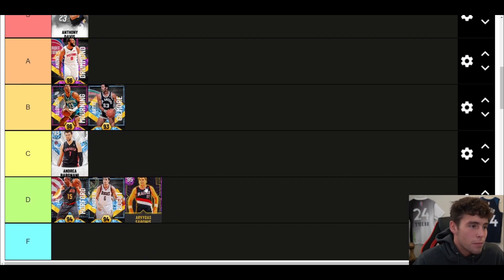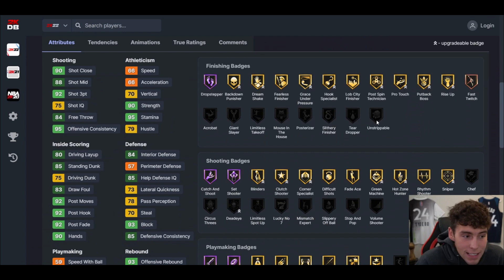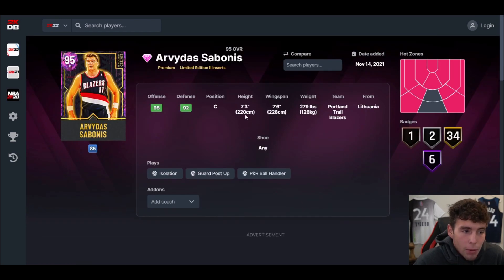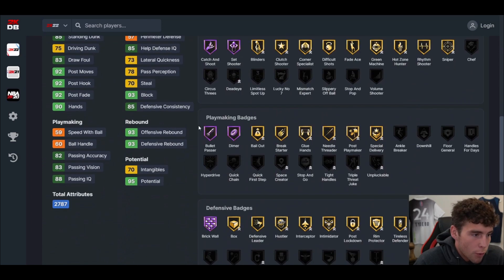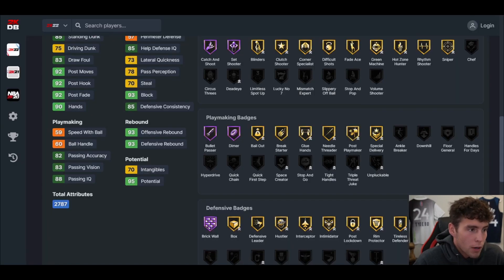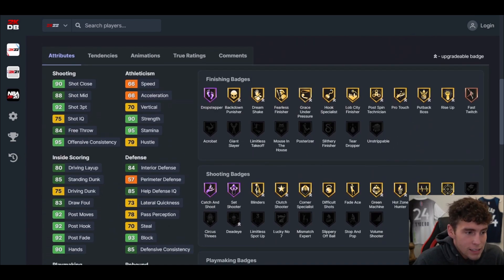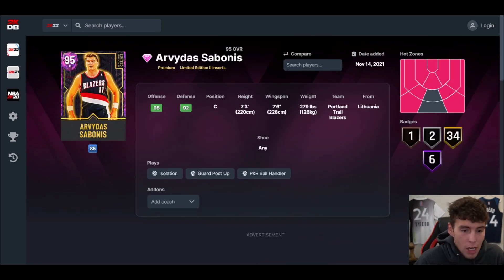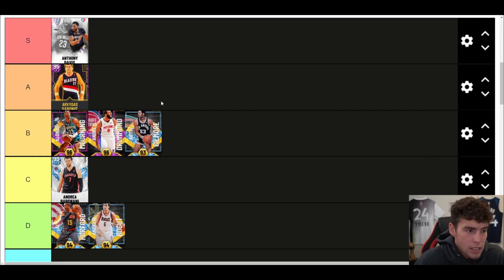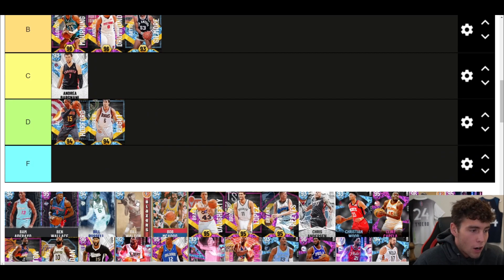Arvidas Sabonis — does he have one of the longest longevity runs in 2K? Defensively he's not going to be the best, with 84 interior, and interior badges aren't great, but he is 7'3 with a 7'6 wingspan and 43 base badges. Andre Drummond might have to move down to B tier. Arvidas Sabonis is in A tier — his ability to stretch the floor at 7'3 and mash with decent stamina makes him one of the most underrated cards. People didn't appreciate him enough and that starts with me.